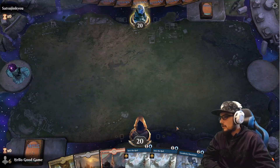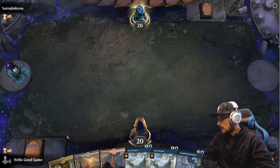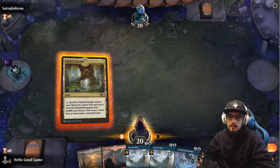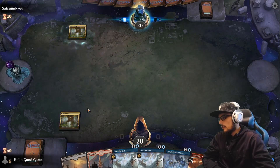Going first is great, and it's actually not that bad — not great, but good enough. We can Fabled Passage right out of the gate for an island. We're gonna hold off until our last chance here.